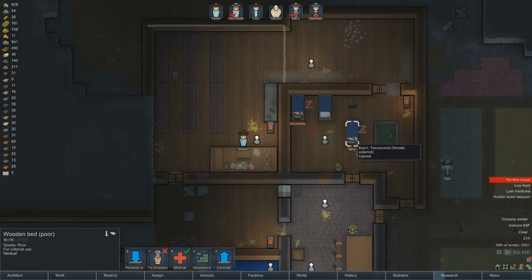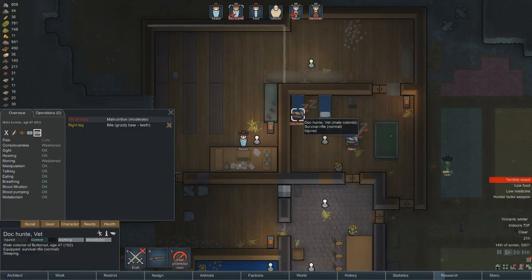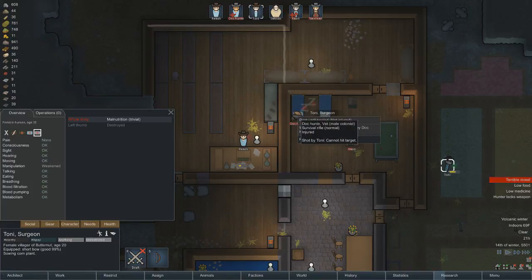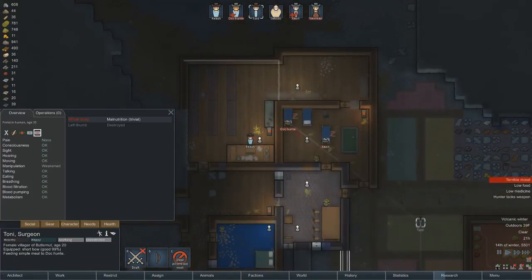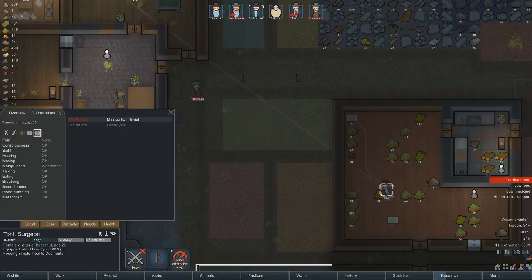Food has a terrible mood effect. Well, that has to be expected. How are you doing? You're doing pretty good. Dock Hunter, how are you doing? Nice, feeding Doc. How much food do we have? Six packets, and we still have enough for probably three more.